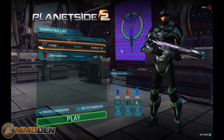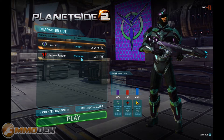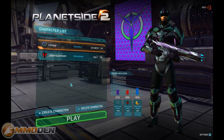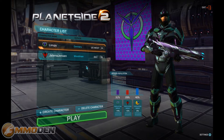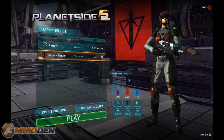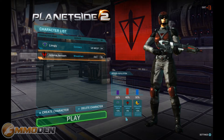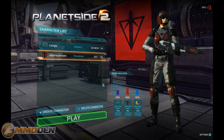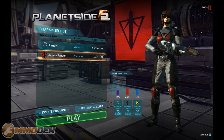As you can see I do have a couple of characters already created. I've got Limpy on the Connery server and Jelena Jensen on the Woodman server. If you want to create a new character you're going to have three different faction options to choose from. Jelena Jensen is in the 40% population, so she actually gets a 0% experience and resources bonus.